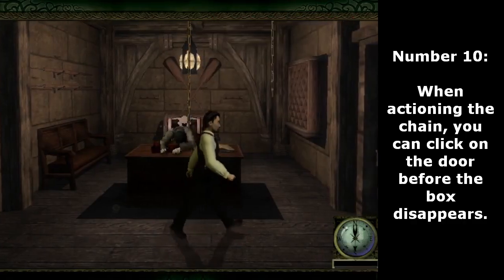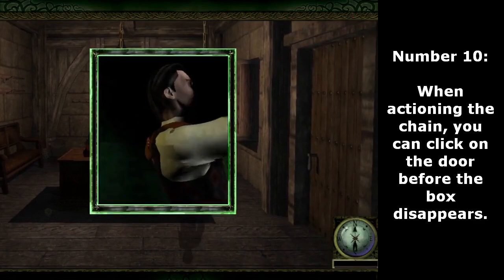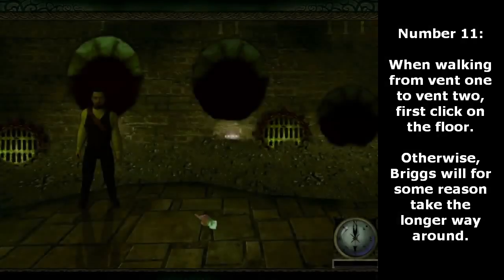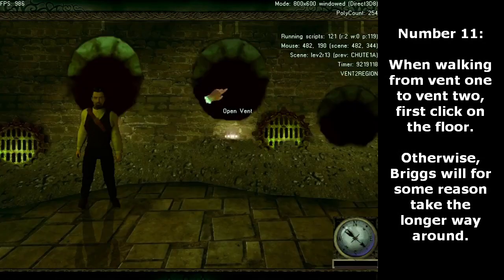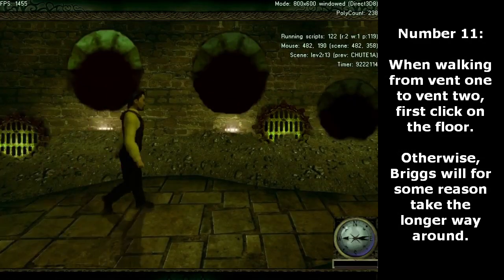Number 10. When actioning the chain, you can click on the door before the box disappears. Number 11. When walking from vent 1 to vent 2, first click on the floor. Otherwise, Briggs will for some reason take the longer way around.